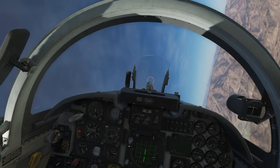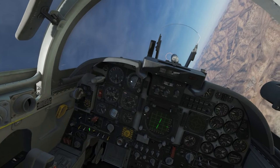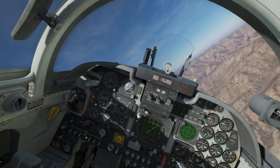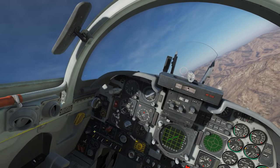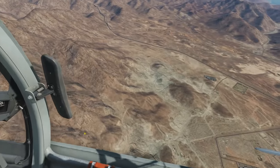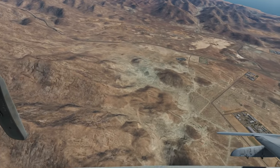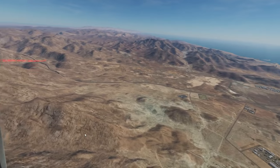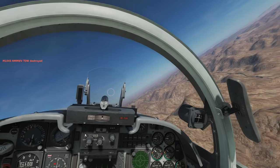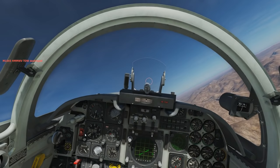All we've got left to show is ripple bombing. Switching to center pylon four — don't forget to cancel the other pylons. Select 'ripple.' Fuse and interval are already set. The technique is essentially another dive bomb, but this time we keep our finger held on the weapon release all the way through, which should ripple all five bombs out down the column.